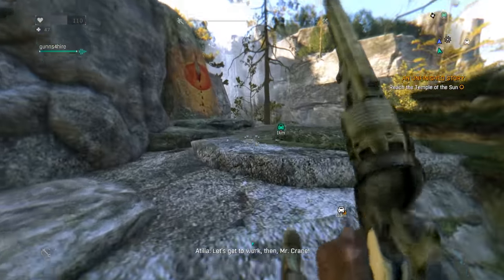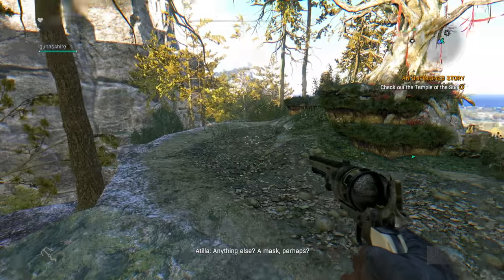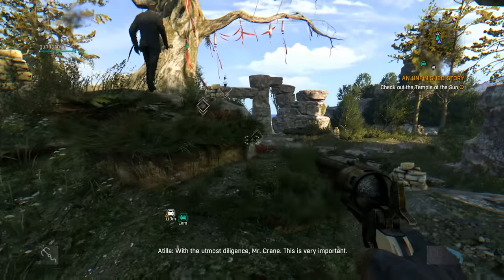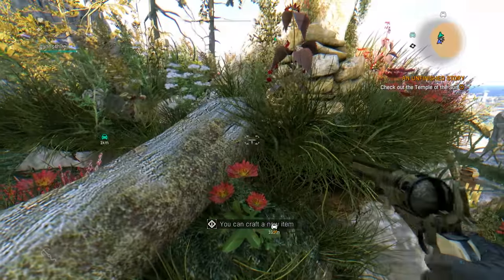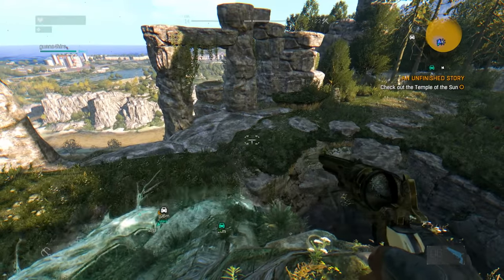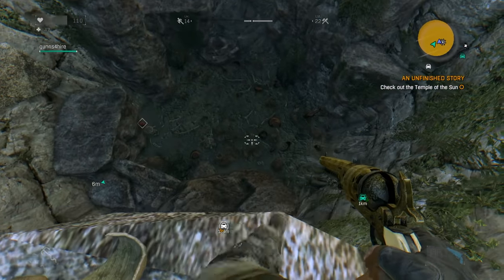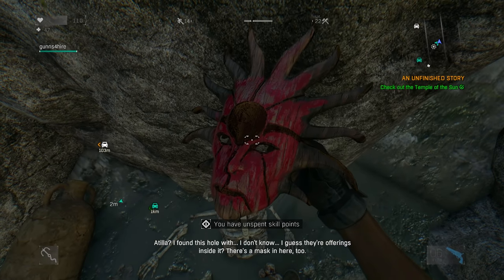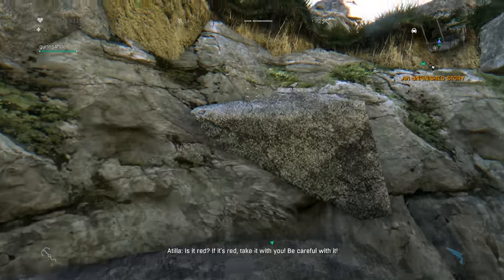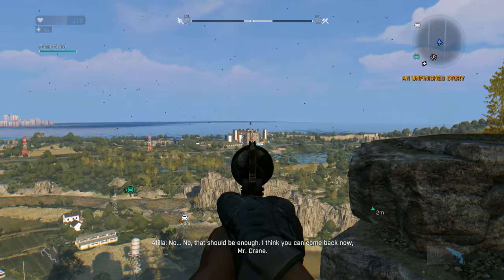Mr. Crane, there's a painting of a bloody blade on one of the monoliths. Anything else? A mask perhaps? No — should I be looking for a mask? With the utmost diligence, Mr. Crane, this is very important. Some herbs up here too. We haven't had herbs to collect in a while. We gotta search around here — maybe down in here. Attila, I found this hole with offerings inside it. There's a mask in here too — is it red? If it's red, take it with you, be careful with it. Yeah, it's red. Should I take anything else? No, that should be enough — you can come back now.